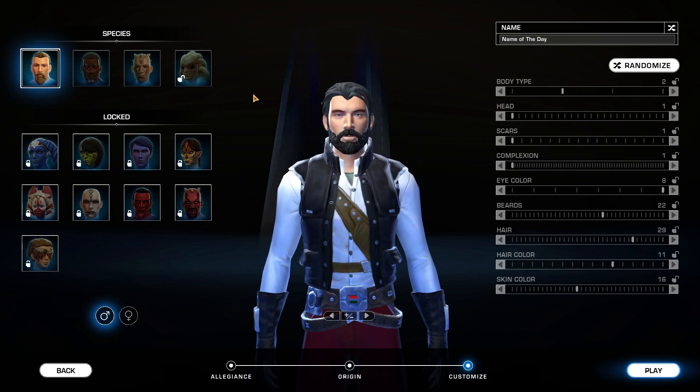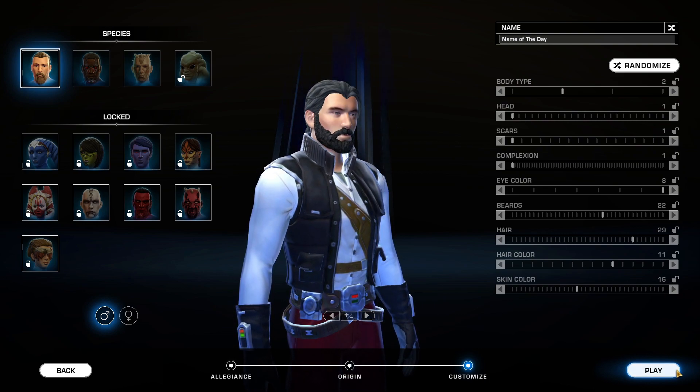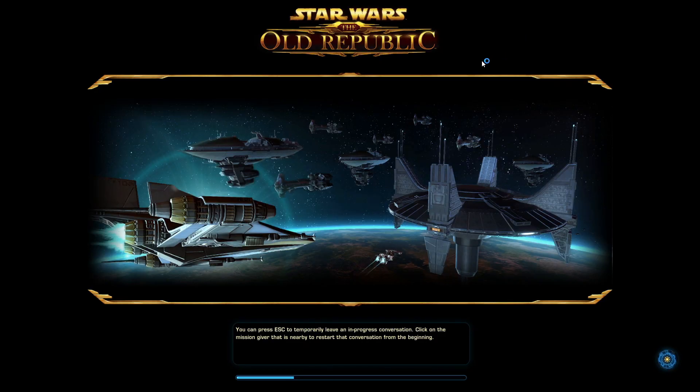From here all you've got to do is click play. Invalid name — too many spaces. Let's just call him Smugged. Smugged was not taken. So once you've chosen, you can get straight into the game, and we'll get a nice little animation sequence as your character gets introduced in a galaxy far, far away.